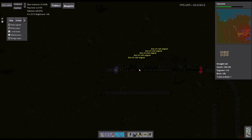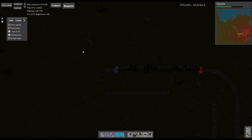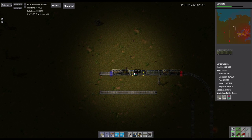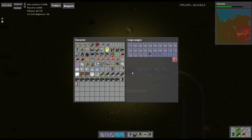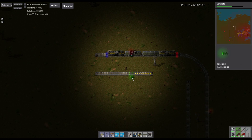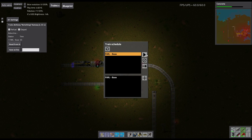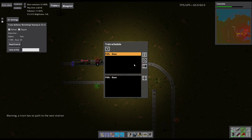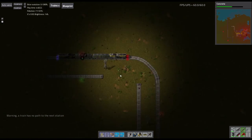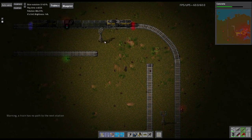We're out of rail signals — that is very important that you don't run out, because if you do, that will be a big issue later. Now I can tell it to go back to base. Actually, stop — we need to make a switch track here, so let me get some diagonal tracks.